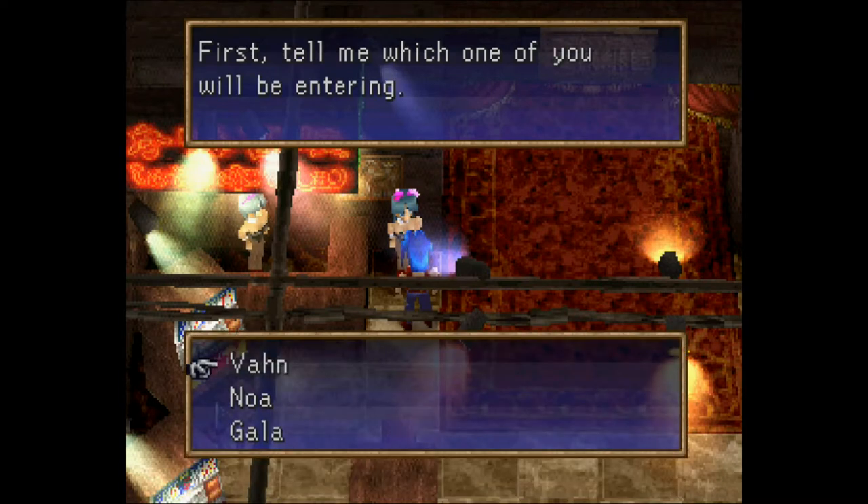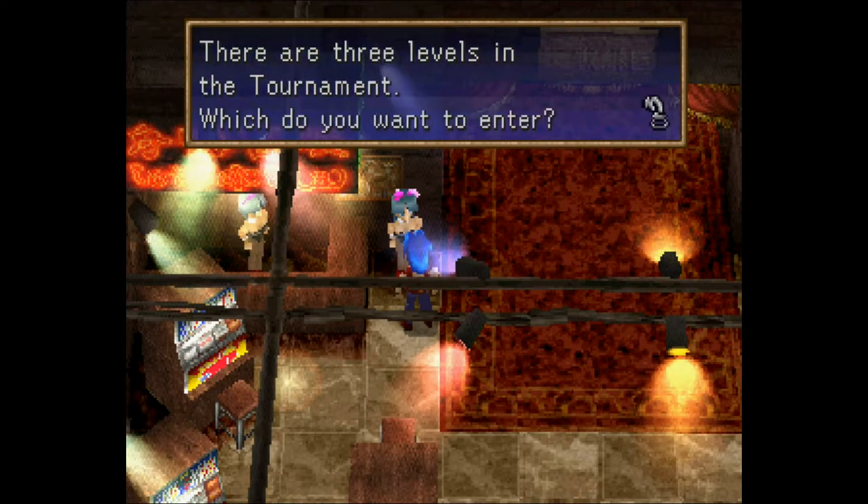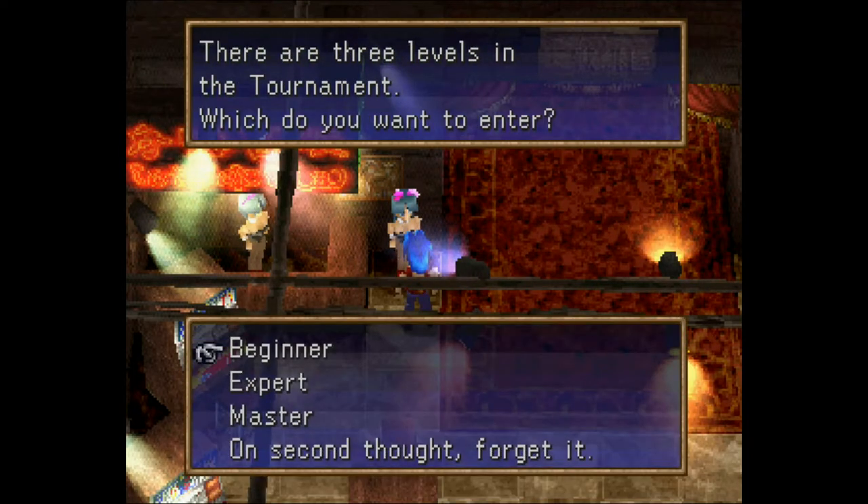Welcome to Muscle Paradise — this is the sign-up counter for the Coliseum Zone. We want to enter the various tournament courses. The fee for registering is 100 tokens; you should have plenty from running outside Juggernaut. We're entering with Vahn. There are three levels: Beginner, Expert, and Master. Beginner and Expert should be fine at our levels — around 42 to 43 — but Master is where we'll need a real strategy.